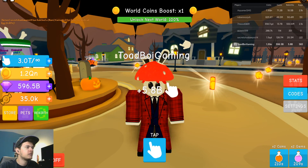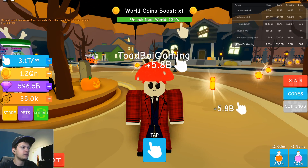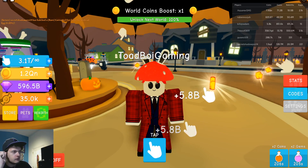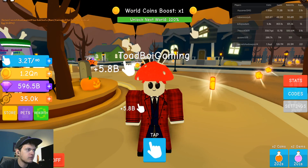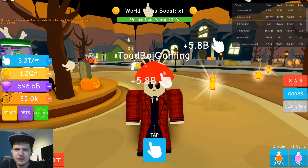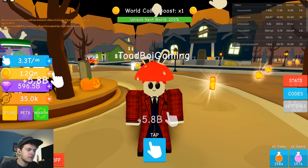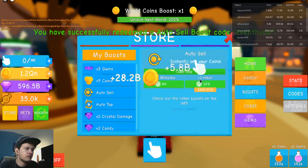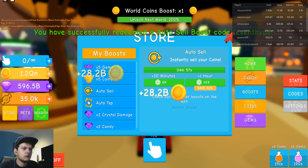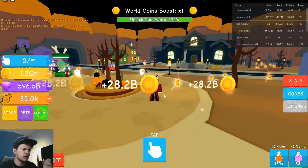Hey noobs, okay so we're back in Tapping Heroes. There is a new code called 'event height' and what's going on in today's video is that they released a Halloween update thing, so we're gonna go ahead and check that out. First of all, let's enter the code 'event height' and you're gonna get yourselves an Auto Sell, which is pretty darn awesome.